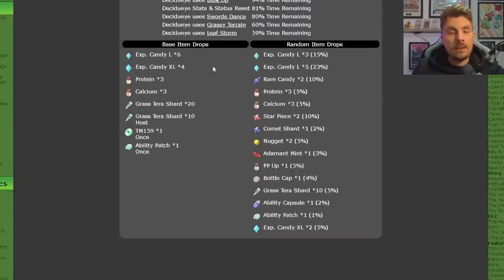The item drops are very good, as per 7-star Tera Raid events. You're going to get a lot of XL and large candies, proteins, Calcium, vitamins, Grass Tera Shard TMs, and an Ability Patch. There's also a chance to get Ability Capsules, Bottle Caps, PP Ups, Adamant Mints, Nuggets, and other high cost items.